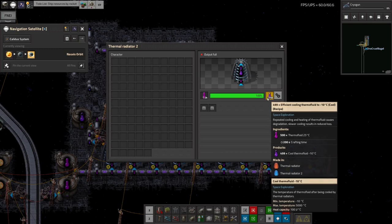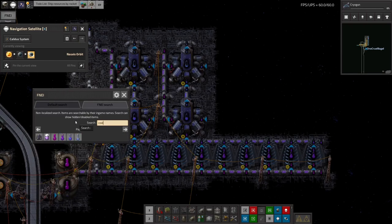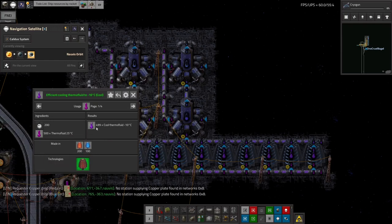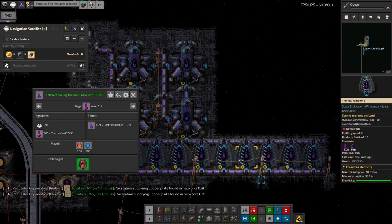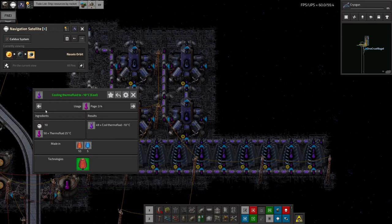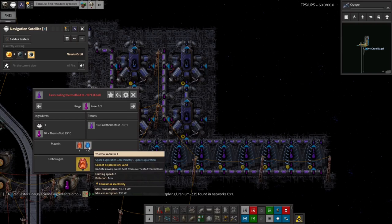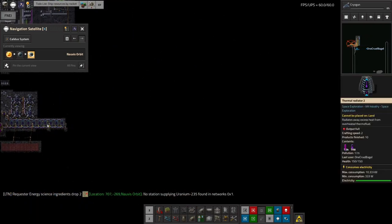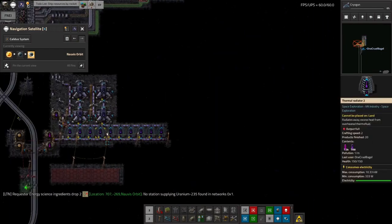These machines are running on the very slow recipe — 200 seconds — but it produces 499 cool thermofluid. The reason I'm using this recipe is it's the most efficient, doing the least damage to thermofluid. Looking at the alternatives: cooling warm thermofluid takes 100 seconds in a Radiator 2 and loses only 0.2%. A faster option at 50 at a time takes 5 seconds but loses 2%. The quickest option is twice as fast again but loses a full 10%, which seems wasteful when I can just extend the cooler array further.